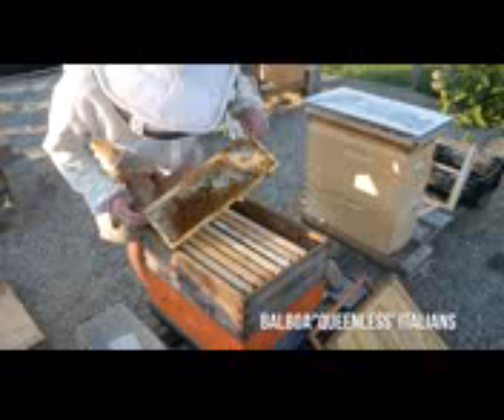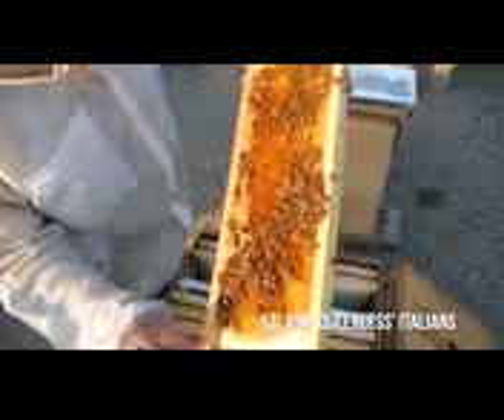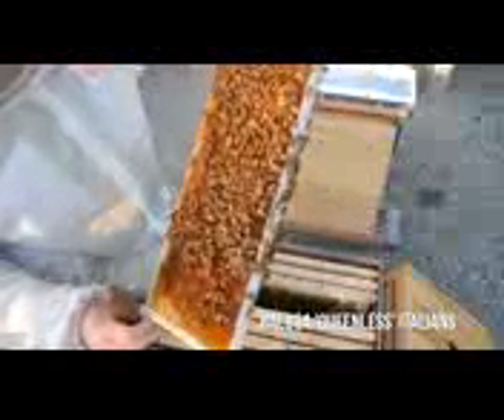I saw the cell, and now I'm seeing eggs and larvae, which you'd think would mean we're queen right, but something's off in this hive. There's larvae in these cells, it's a little bit spotty, but these bees are super mellow - they're not really flying much, they're just really chill. We got capped brood here, capped brood, larvae. Now, if we had a laying worker, the brood would be drone brood. So that's why I don't think this is a laying worker situation, because that is not drone brood.